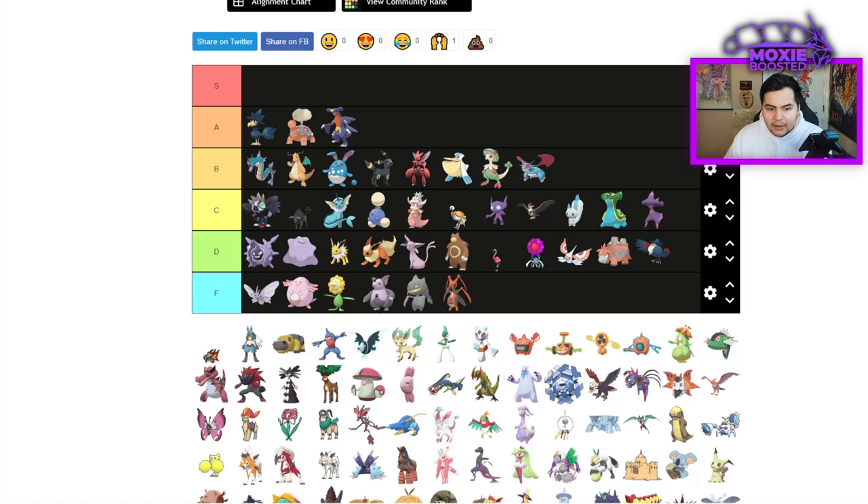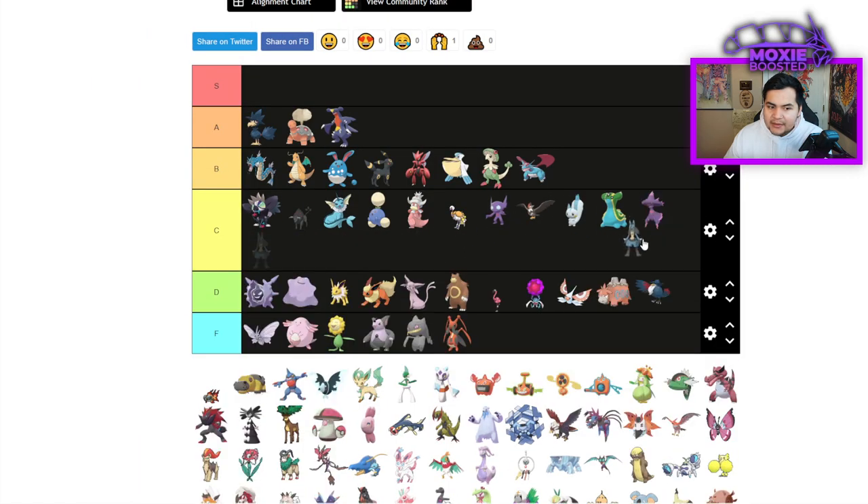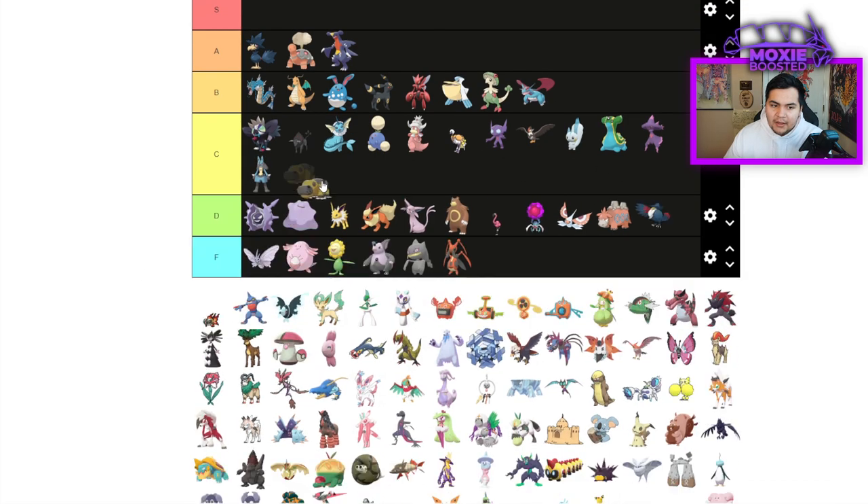Lucario is probably C tier. There are better Fighting types, but it does have Inner Focus which is quite good. Hippowdon is going to be another C tier. Sand isn't terribly good, and if you run it you're going to run Tyranitar. There is one scary Sand team going around though.